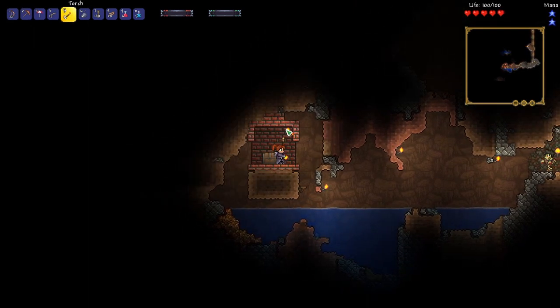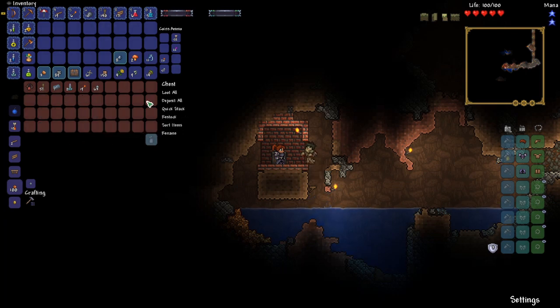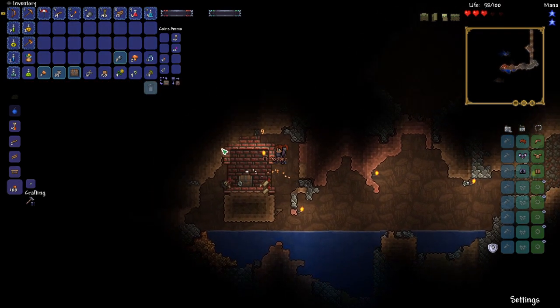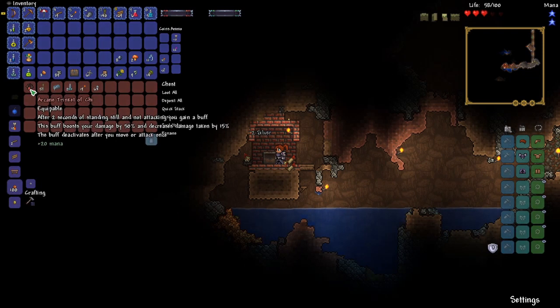They have items that are unique, and some of them are even hard mode items. This one right here — arcane trinket of chi. After two seconds of standing still and not attacking, you gain a buff. Oh, I didn't think that guy could get up here. Okay, that was scary. We will block this in for now while we pick up this item. This buff boosts your damage and decreases your damage taken by 15%. It deactivates once you move or attack once. That is really interesting.